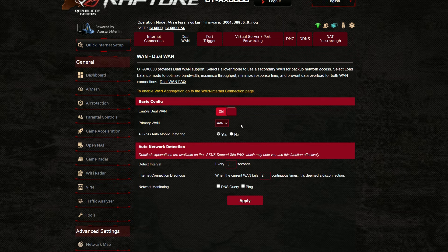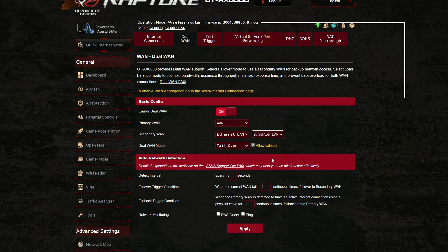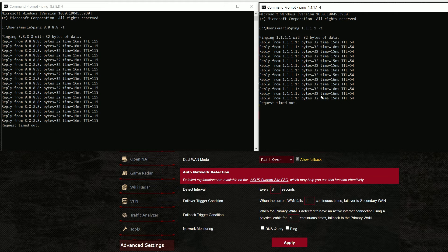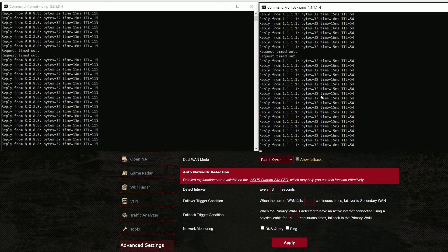Unlike the TP-Link Archer AX3200, which had two WAN ports but didn't support failover or link aggregation, the ASUS ROG Rapture GT-AX6000 does offer dual-WAN features. I set up the secondary 2.5 gigabit port as the second WAN port and enabled failover mode, pinging two websites continuously with both WAN ports active, then disconnected the main link. Two packets were lost, so it takes about a couple of seconds to switch to the secondary connection. I then reconnected the main link, and it took about one second to fall back successfully.